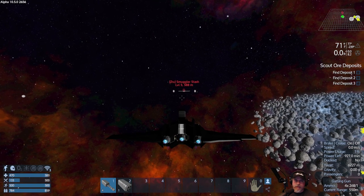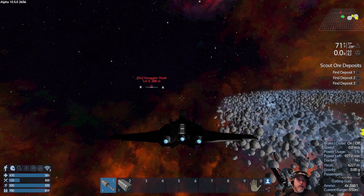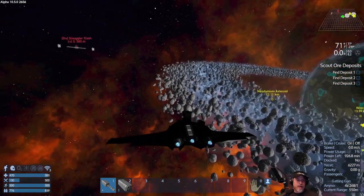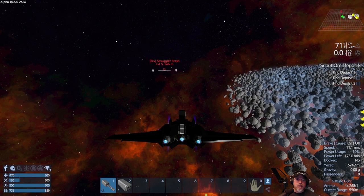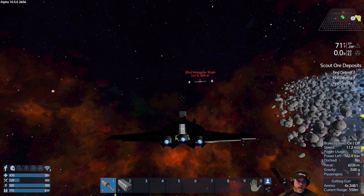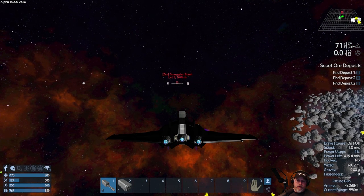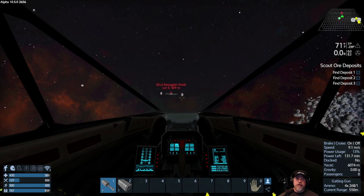Welcome back everybody to Perion Galactic Survival on Alpha 10.5, Project Eden. I'm an old guy gaming and as usual my curiosity has got me sidetracked from my mission, which is supposed to be to go back to the planet and get ready to go back to Tosdra and do some salvaging and hit the derelict vessel. But this smuggler stash here has turrets on it, so I can't really get close enough with the capital vessel. I'm going to try and hit them from the jet.